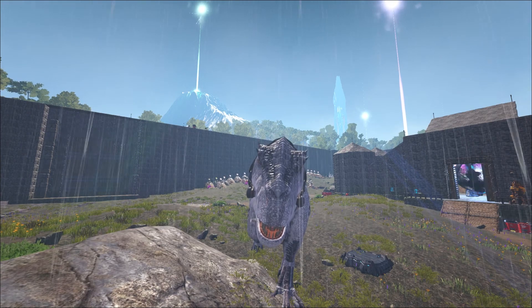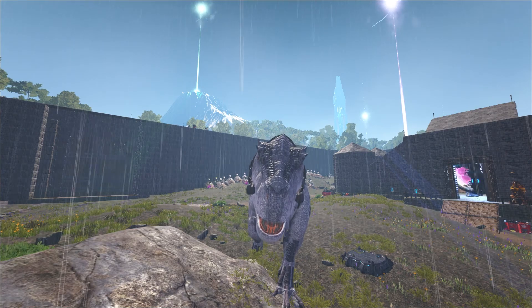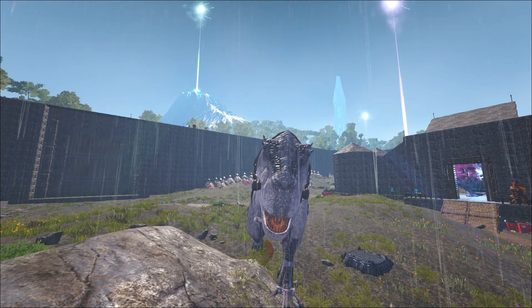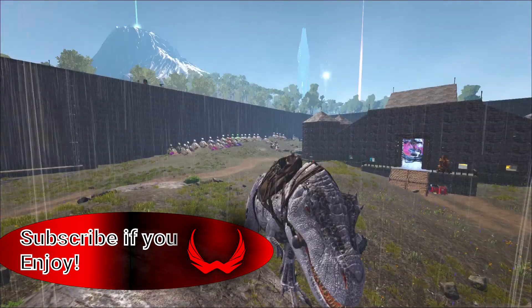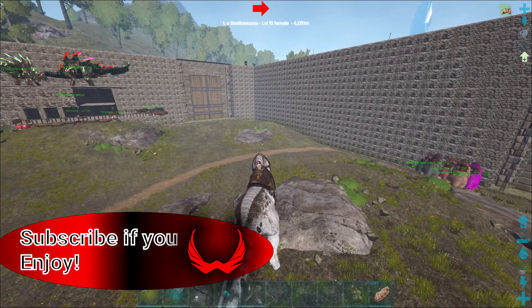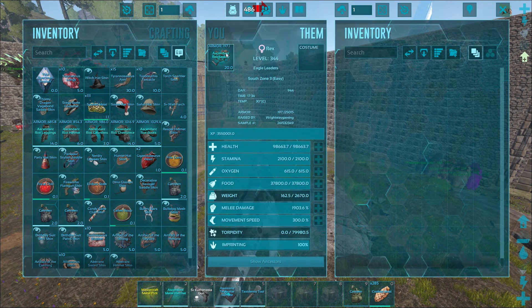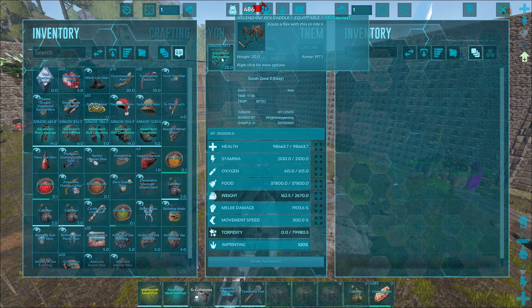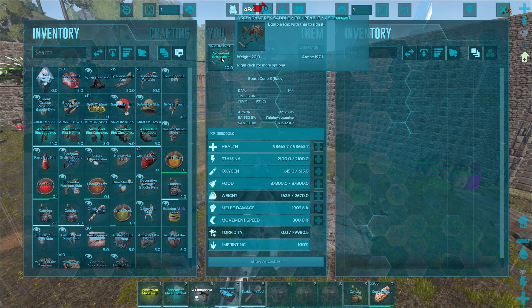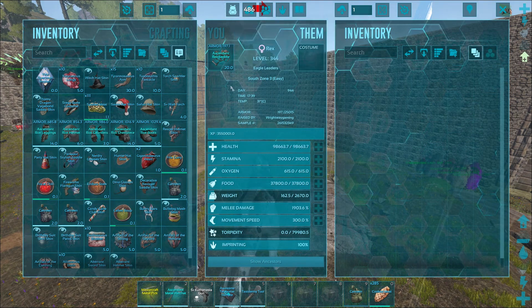Hello guys, welcome back. I've been working hard for a good few hours since the mishap with the dragon, and I'm hoping the work I've been putting in will work. So basically, rather than further mutate the rexes, I decided to imprint them and go and try and get some ascendant rex saddles. They're all varying levels because some I've crafted and some I've just got from red drops in the caves, since I've been going into the caves again to get all the artifacts. I'm hoping this will make a difference.